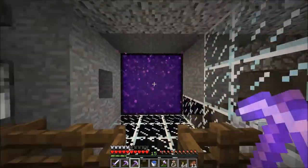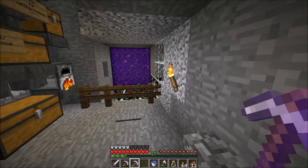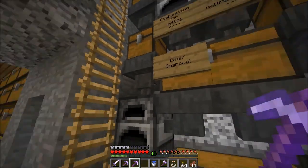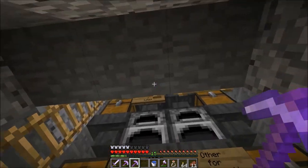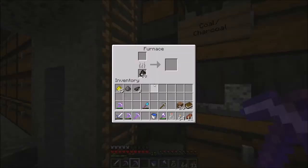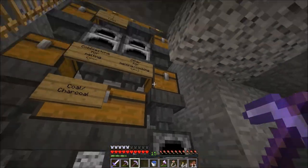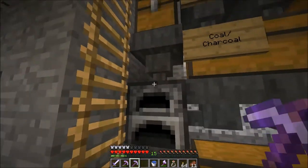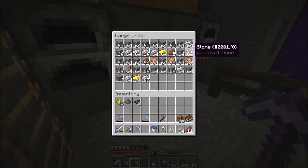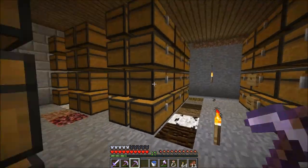I'm still stuttering here. Here's roughly where I have my portal — I don't think I had it in the last episode, but it's near my machine where I put logs to make charcoal. I'm not all out of charcoal, and here is where I put cobblestone to make stone.